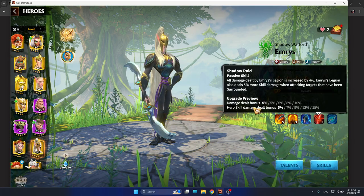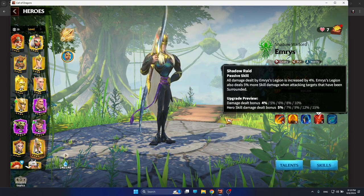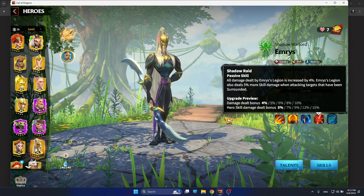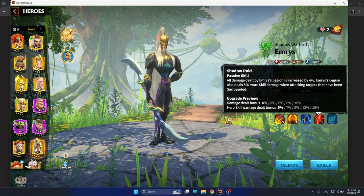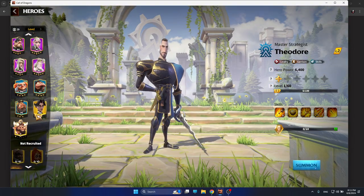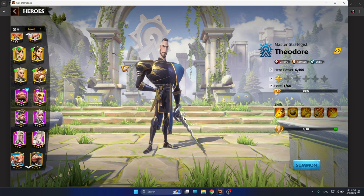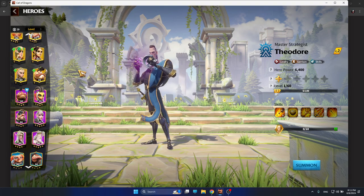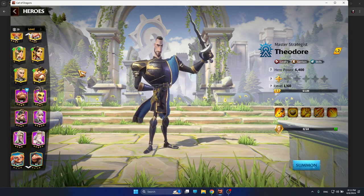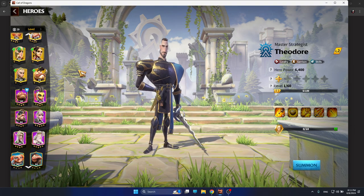Getting more damage dealt bonus and hero skill damage — in general, Emrys is one of the most viable heroes in the game for both free-to-play and pay-to-win players. That's why Theodore and Emrys is the best cavalry hero pair, especially if you are a Tier 5 player. If you are a Tier 4 player, I would not generally recommend playing cavalry because you will be pretty squishy and you won't be able to deal damage before dying.